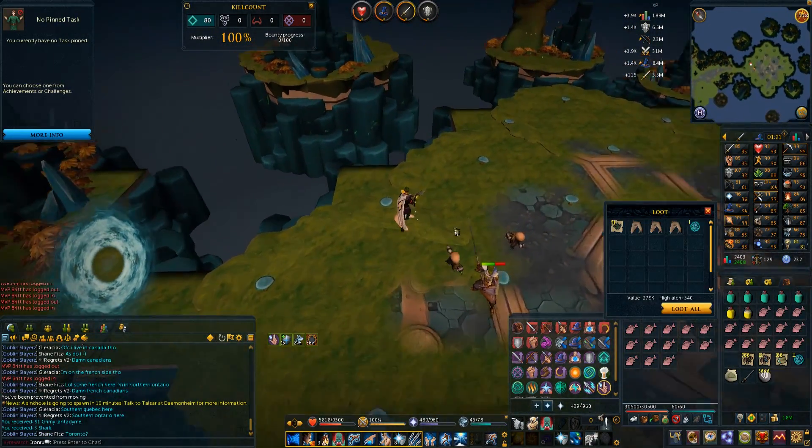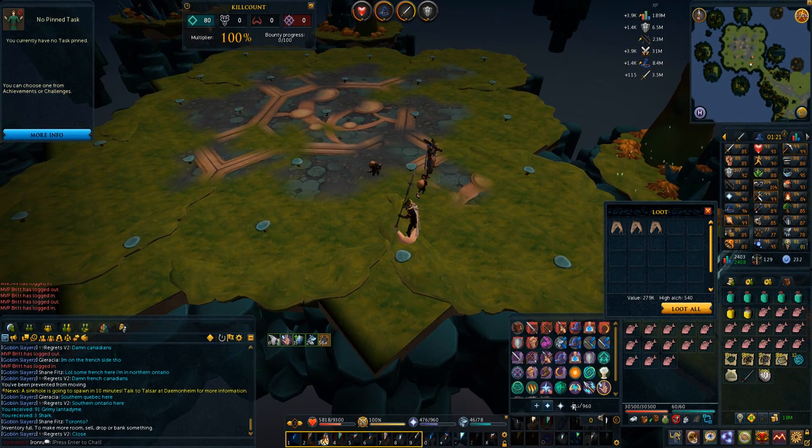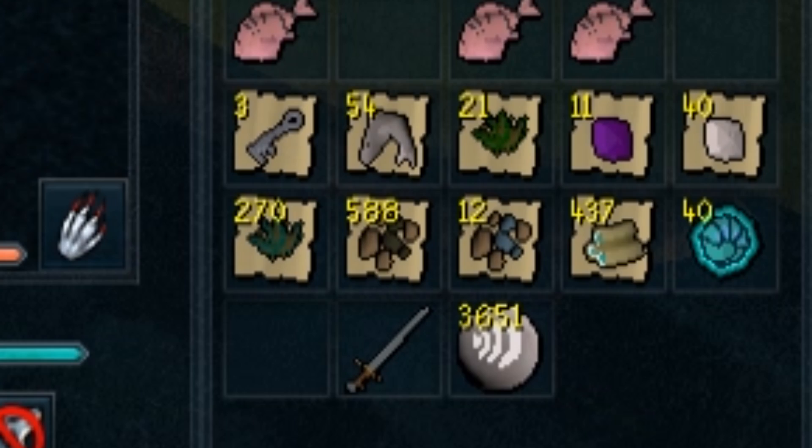This is why I came — 91 Lantadyme herbs! After that one hour of duoing with my friend, I managed to get quite a few good resources: 270 Lantadymes, some coal, some rune ore, 437 magic logs, uncut gems, raw sharks, and even some dwarf weeds and crystal keys. I think the two best items here are the Lantadymes and the seals. 40 seals is reputation at any boss I want, so when I actually go solo I'll have more reputation and better drop chance. Getting seals in duo or trio is a really good way to bump up your reputation.